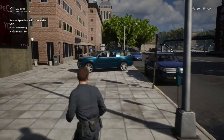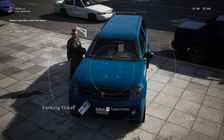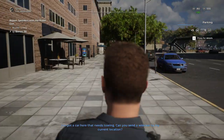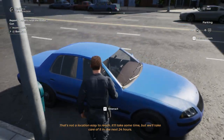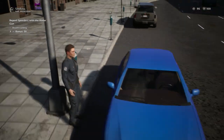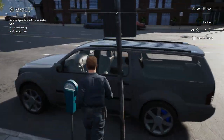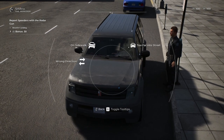We've got an illegal parker here. Tags are good. This guy is way too far away from the curb — that's a parking ticket. He's going to get a too-far-into-the-street ticket. The parking meter is good on him, so we're just going to issue a wrong-direction ticket.